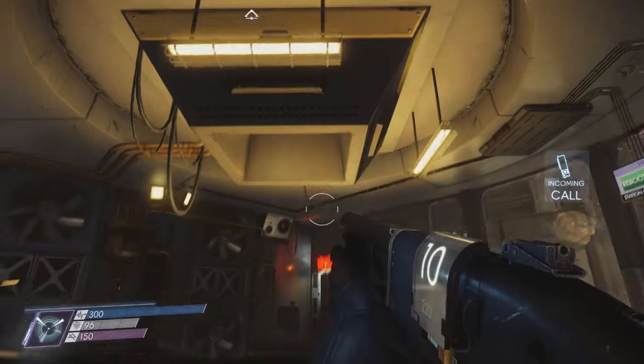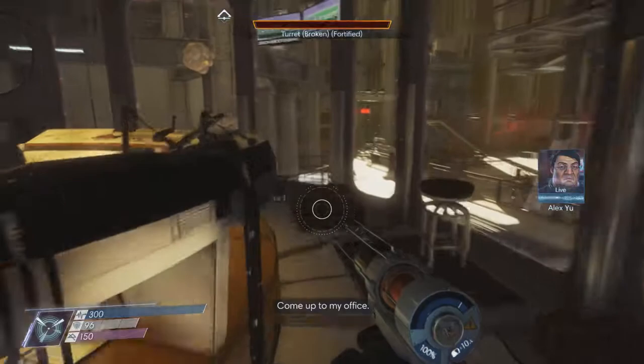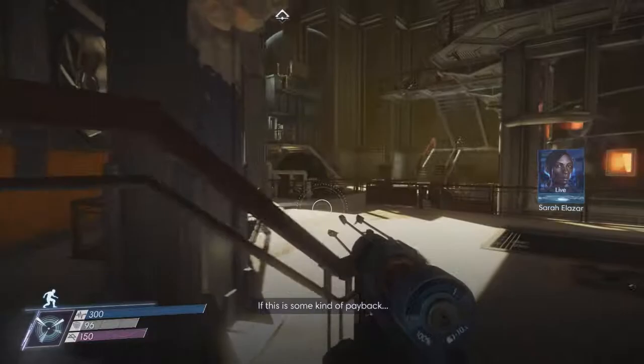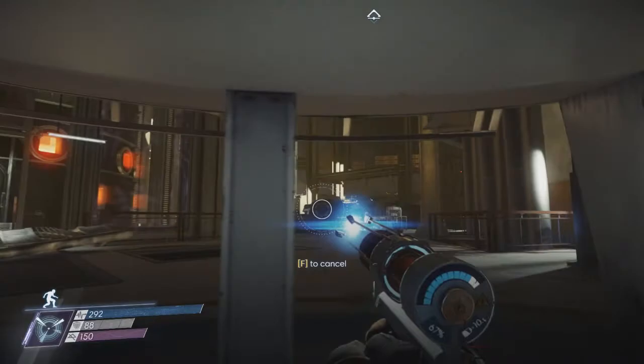You son of a bitch. Well, I see — you have said everything. Talos One is wide open now. Clever. Reckless, but clever. It's good to see some things haven't changed. I'm not going to get in your way anymore. You deserve to hear the truth — all of it. Come up to my office. Morgan, was that you? Whatever you did, I felt it in my gut. Power's coming back online, and that means the main lift too. Son of a bitch, he took all my turrets — now he's using them against me. I fortified those, you crap.